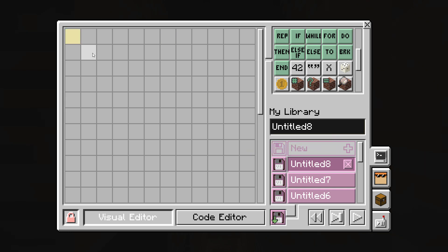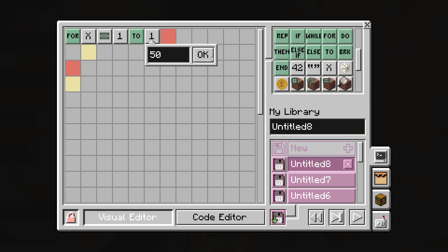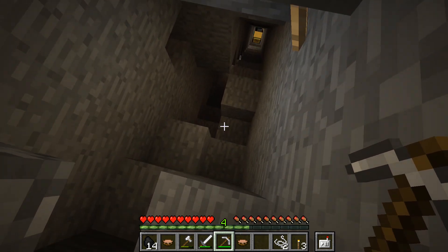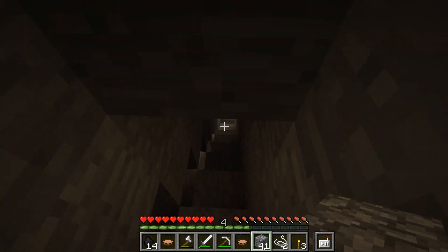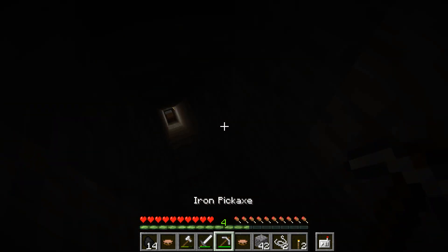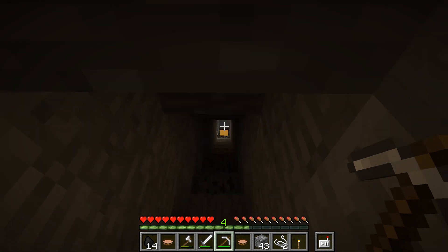Why don't we create a little program? We'll do our first experiment: for X equals 1 to 50, do — all I want you to do is move forward and down, and end. Then press go and close that while he's moving forward and down. Let's create some proper stairs so I've actually got a hope of getting down myself. It's getting a bit dark here, so I'm going to put some lights in and light it up. He's reached the bottom — well done.